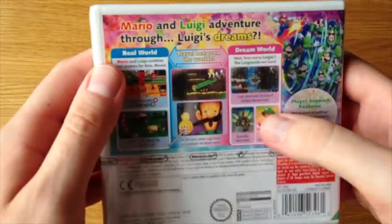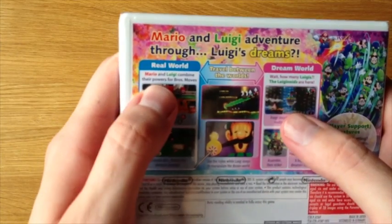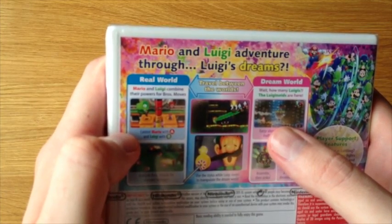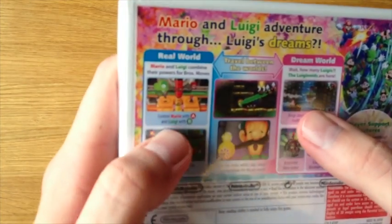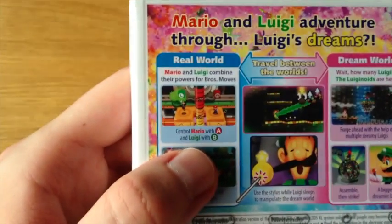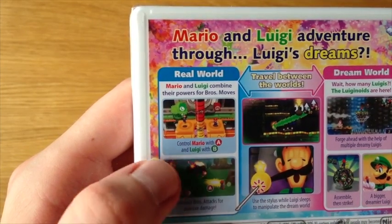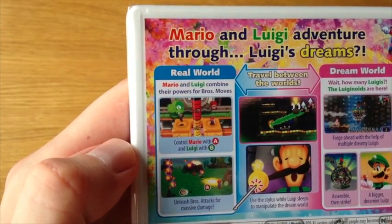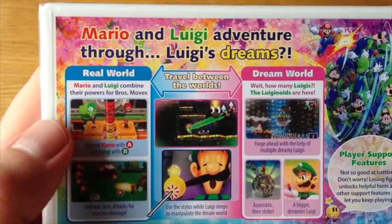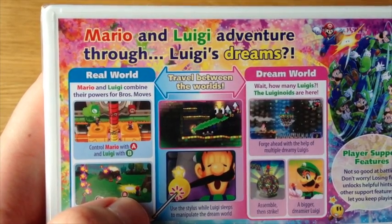So let's see — we have here Mario & Luigi adventure through Luigi's dreams, real world. Mario & Luigi combine their powers for Bros moves. Control Mario with A and Luigi with B. Unleash Bros attacks for massive damage. We have travel between the worlds — use the stylus while Luigi sleeps to manipulate the dream world.